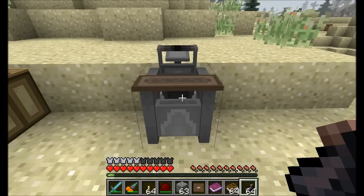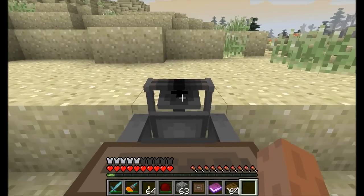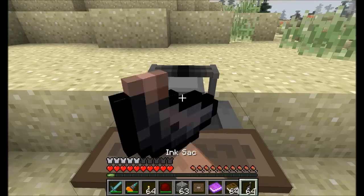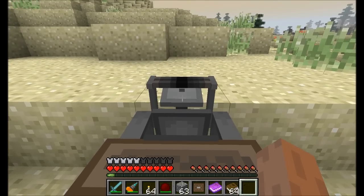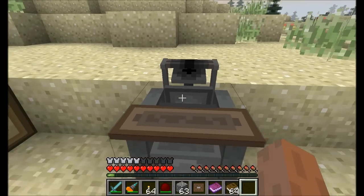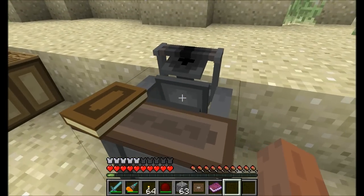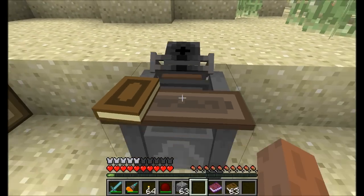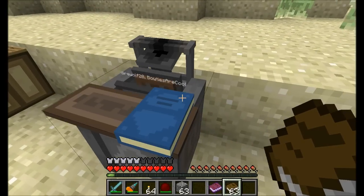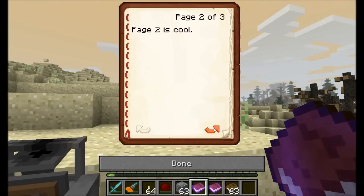Now let's use this in the printing press. First you'll need ink sacks — right-click them onto the top and it'll store up to 64. Then place blank books in the lower slot and finally place the printing press plate. The printing press starts operating — 'Direwolf20's Bow Ties Are Cool' — and when it's done, you can pop off the finished book. We have 'Bow Ties Are Cool' by Direwolf20 duplicated perfectly!